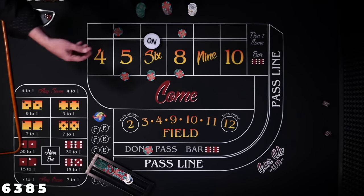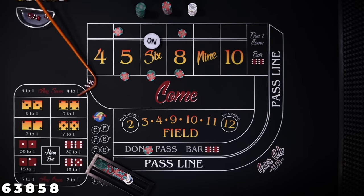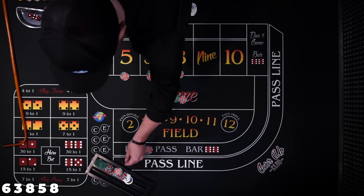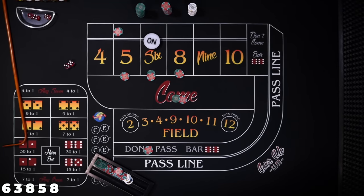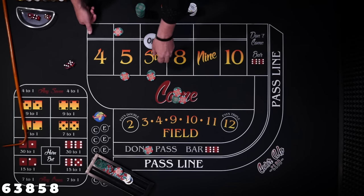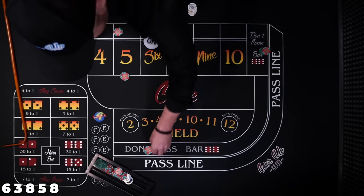We're looking for that 5, 6, or 8 — the 5 is going to pay us a little better, but we've got an 8 and we'll take it. Down behind the 8, our $30 wins $35 up here — profit $5. Dealer, pull the 6 or the 8 and the point down. Place $30 in the don't come — let's see if we can get set back up again.